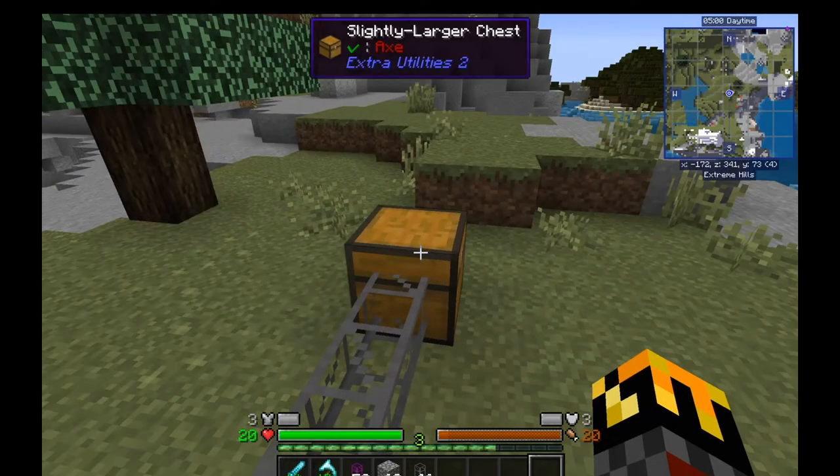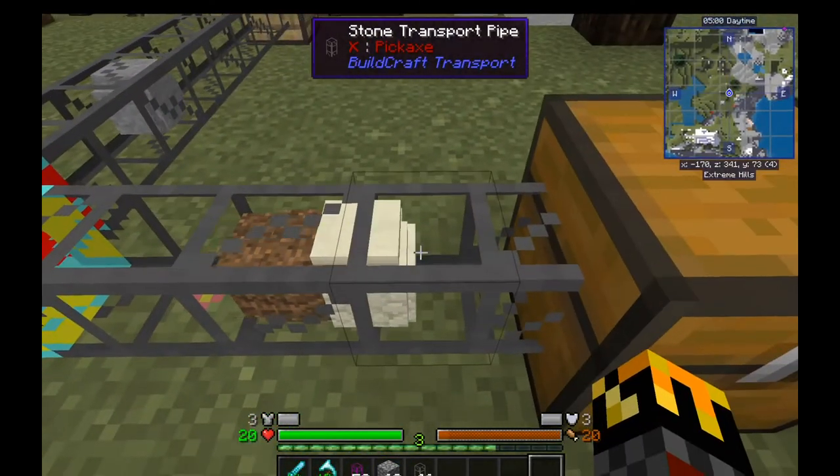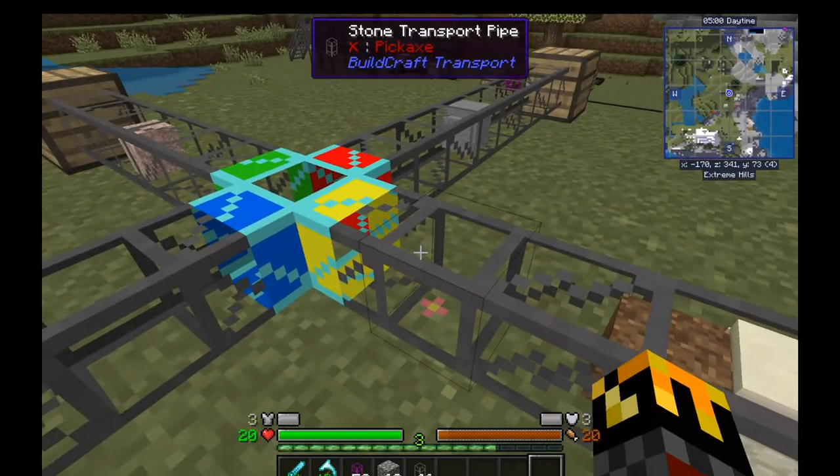This is a slightly larger chest from Extra Utilities — exact same as a normal chest, it just takes up a full block of space. So the dirt and sandstone went to the yellow side because they weren't set to go anywhere else.